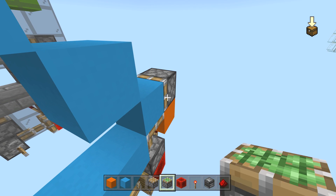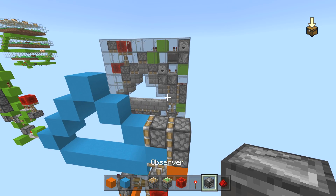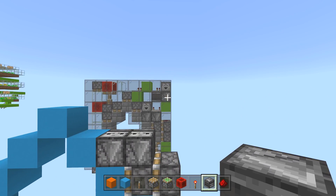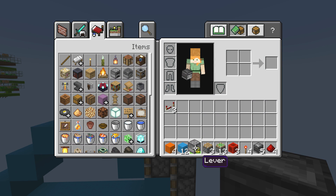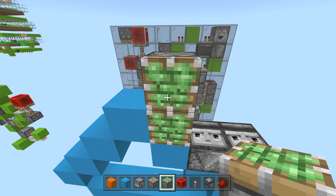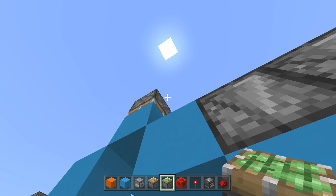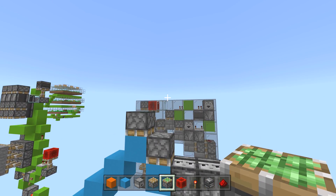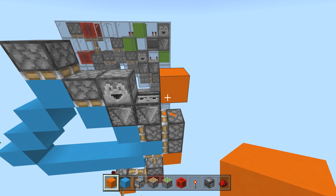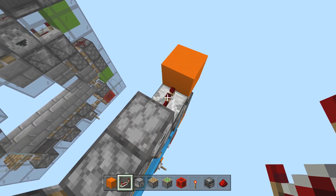Grab your observer blocks — they're going to come down facing like this, done and done. Grab your droppers now. Put a sticky piston facing down into this guy right here, and another one facing down into this guy right here. Then we're going to want a dropper facing forward right here going into a circuit block — up and away like this. Grab your redstone. This block goes into a repeater facing forward on four ticks of delay.